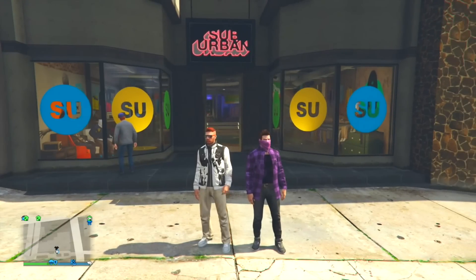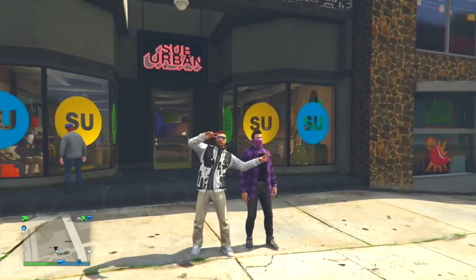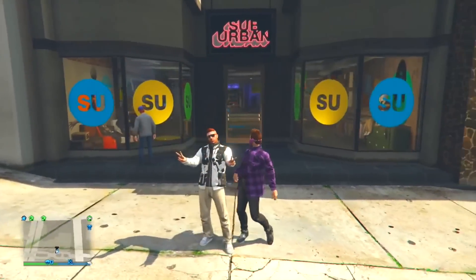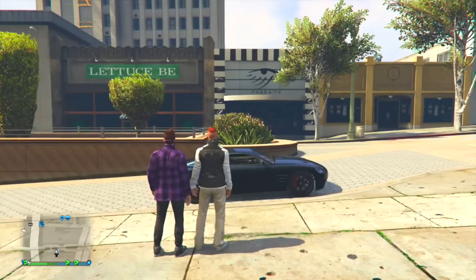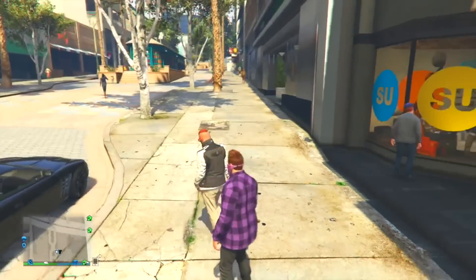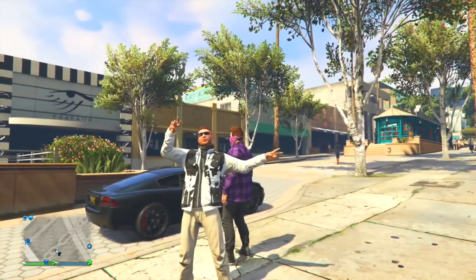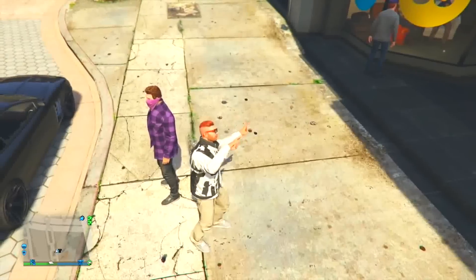Hey, how's everyone doing today? I'm Sick Gaming TV and today's video I'm going to show you guys an outfit glitch that basically allows you to have ripped clothing. You guys can use this to your advantage and make some super rare outfits. You can add duffel bags to this if you know the duffel bag glitch, or you can add a hat and mask — anything like that — to make some really cool outfits.